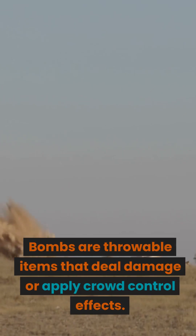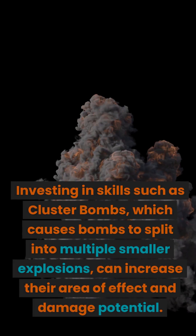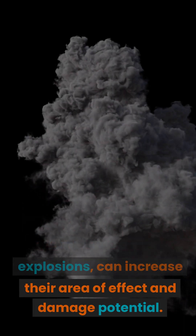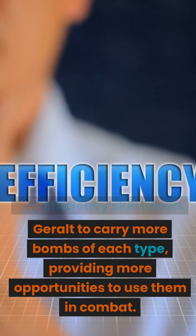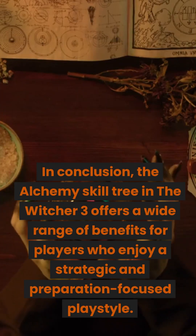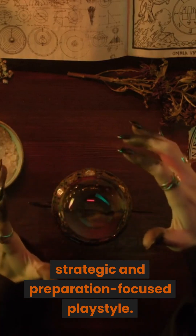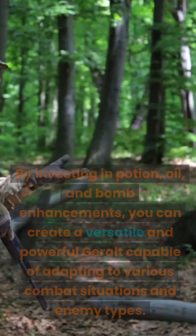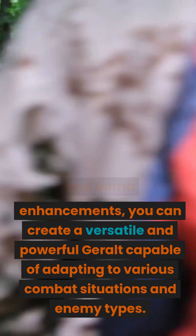Bombs are throwable items that deal damage or apply crowd control effects. Investing in skills such as Cluster Bombs, which causes bombs to split into multiple smaller explosions, can increase their area of effect and damage potential. The Efficiency skill allows Geralt to carry more bombs of each type, providing more opportunities to use them in combat. In conclusion, the alchemy skill tree offers a wide range of benefits for players who enjoy a strategic and preparation-focused playstyle, creating a versatile Geralt capable of adapting to various combat situations and enemy types.